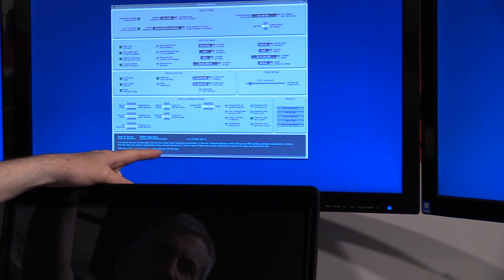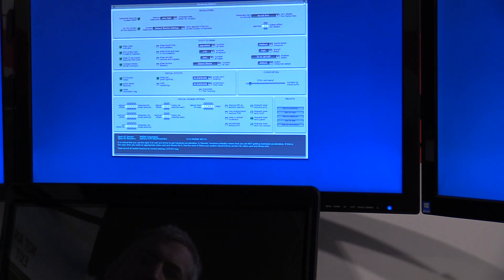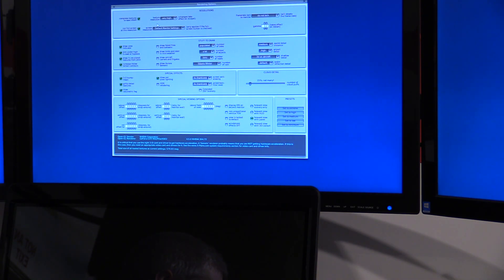We're consuming 600 megabytes of video RAM — in other words, 0.6 gigabytes. That means our 2 gigabyte card is only using about a third of the available video RAM. That's mostly because I backed the texture resolution down, not so much to reduce consumption but to improve frame rate. With texture resolution set to extreme, that 600 megabytes was up around 1.5 gigabytes, but I didn't feel the frame rate was good enough, which is why I backed it down to very high instead.